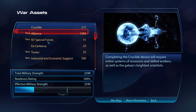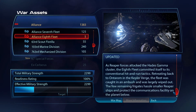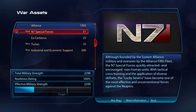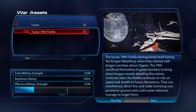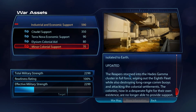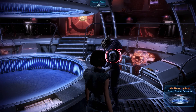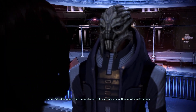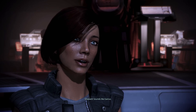Let's look at the war terminal. Alliance updates: 8th Fleet — a Reaper force attacked the Hades Gamma cluster, the 8th Fleet committed to hit-and-run attacks but was caught in an ambush and largely wiped out. We also got Turian Special Forces and Project Phoenix defectors — that's good. We got the 9th Flotilla as well. Overall we lost some support because of the Hades Gamma cluster. Let's talk to Victus.